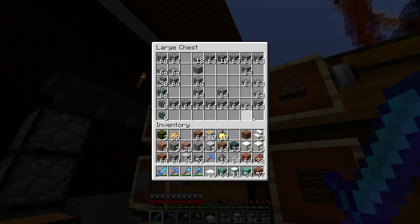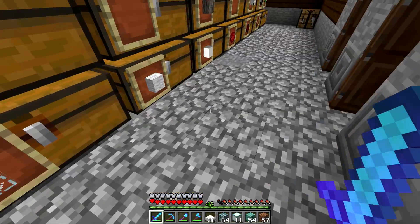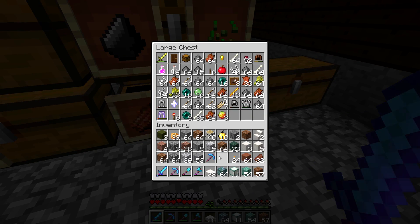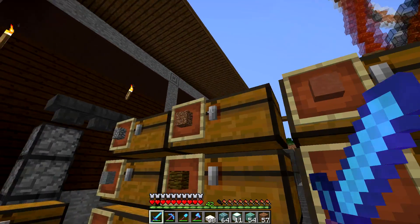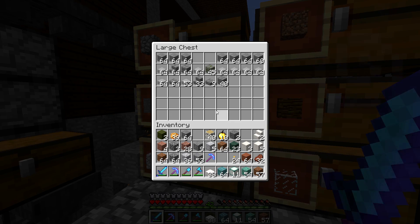Really cool thing coming out — at least I think it looks really cool — is dual wielding. Being able to hold a torch in one hand and a pickaxe in the other, and put down torches while you mine without swapping. That's awesome. I love that in mod packs.